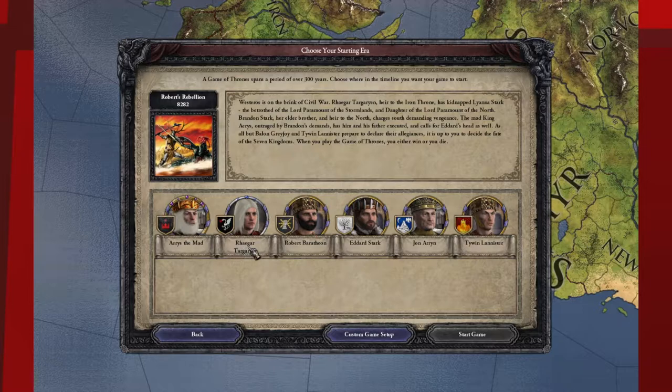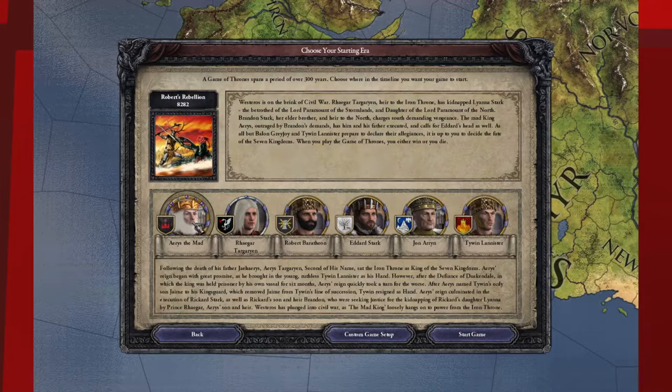We got a bunch of cool characters here we could play as: King Aerys the Mad, his son Rhaegar Targaryen as the Prince, and Robert Baratheon leading the Rebels, who is pretty much everyone else. Tywin is neutral — he picks his side depending on who's winning the war or whatever he feels like doing, so we won't know what side he picks in the Rebellion.